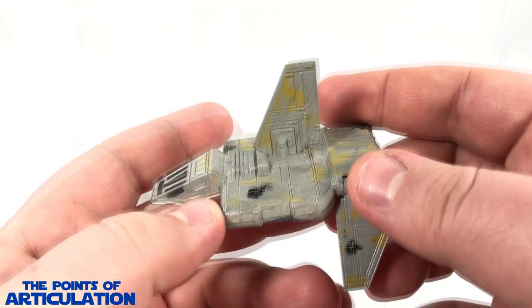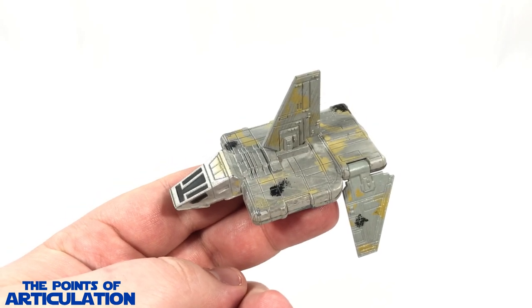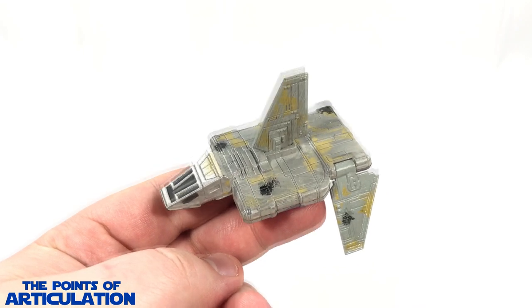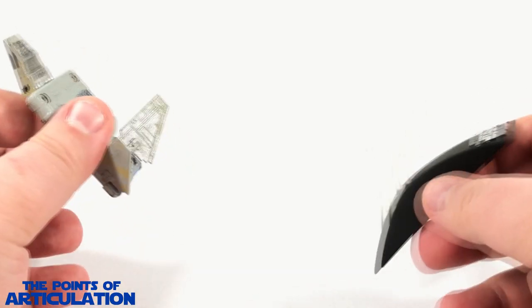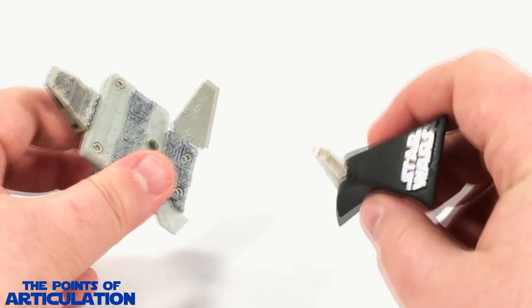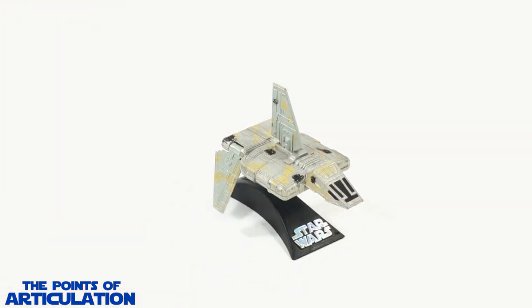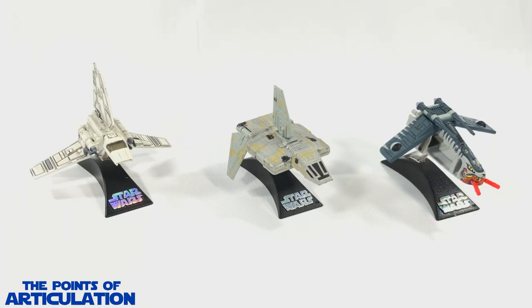That's everything I have to say about the mold and paint. Now let's put this back on a stand and compare it to some other ships. Just like other Star Wars Titanium ships, it comes with a cool stand pegging into the port - just like that, you are good to go. For a quick size comparison, the Imperial Landing Craft is in the center. On the left we have the Emperor's Hand Imperial Shuttle, and on the right is the Clone Wars animated series ARC Trooper Gunship, which looks amazing - I can't wait to review that one as well.